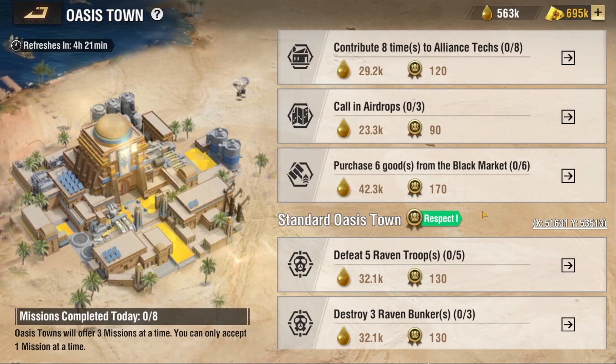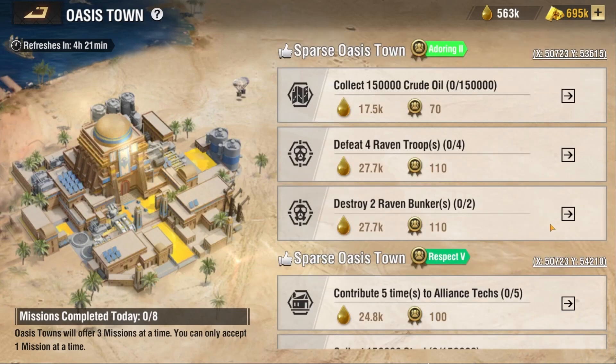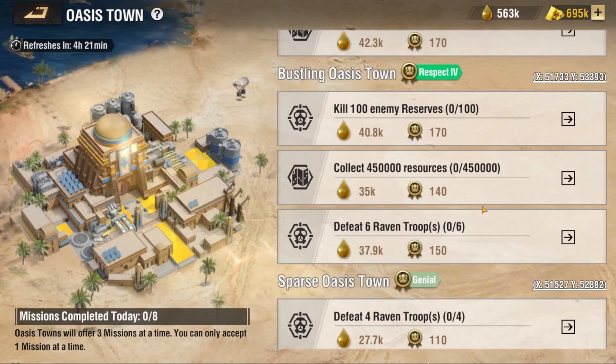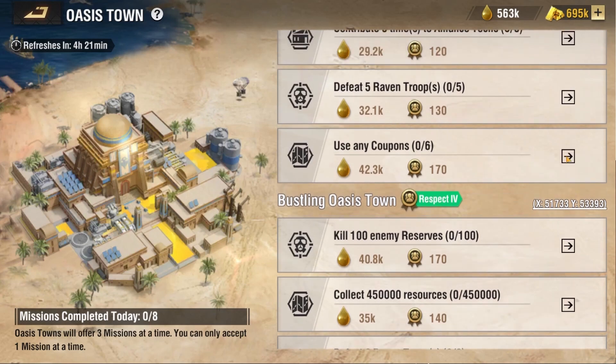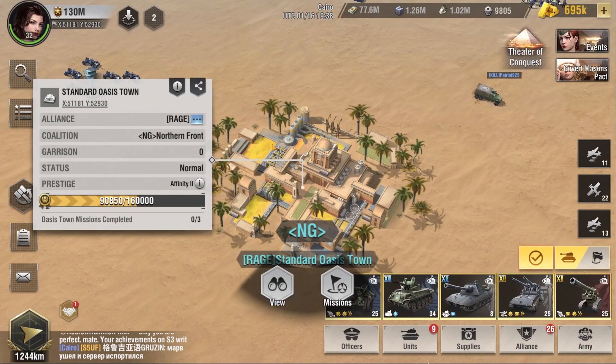You can select one mission at a time, and once you complete that mission, you can select another one from another Oasis Town or from the same Oasis Town. However, there's a daily limit of eight missions that you can do from these Oasis Towns. Therefore, my advice is to choose missions that are easy to complete but yield very high returns of Desert Oil and Prestige, such as this mission over here.